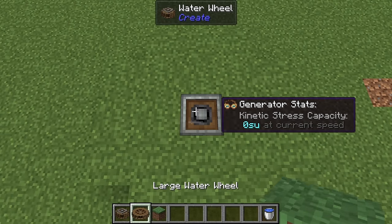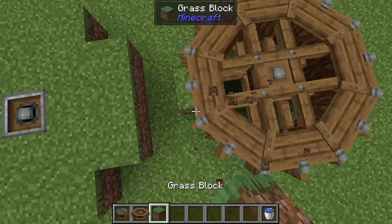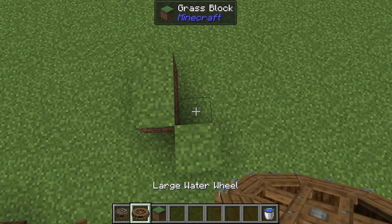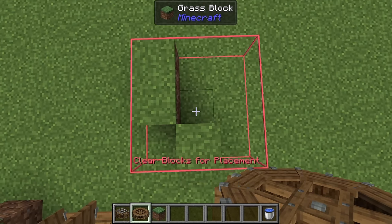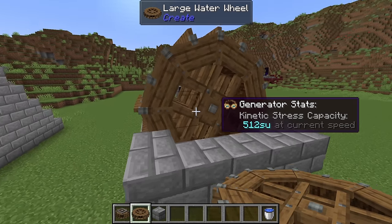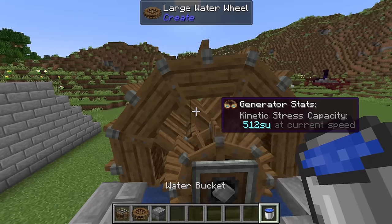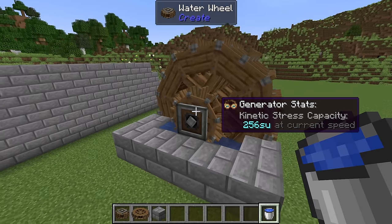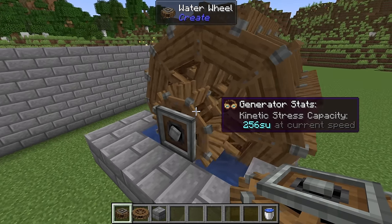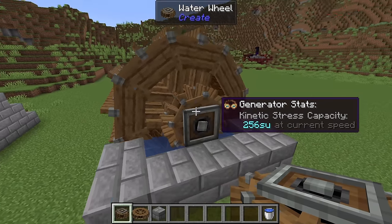Small water wheels only take up one block, where large water wheels take up a proper 3x3 area. If you try to place a water wheel obstructed, it'll give you a nice little outline telling you to clear the area. A cool trick: if you want to speed up large water wheels easily, just attach a small water wheel to the end of them and it'll double the speed, since the small water wheel spins at double speed - a really easy way to get more speed without gear ratios.